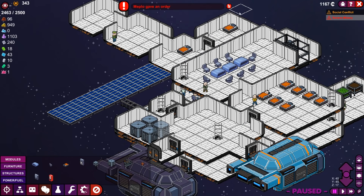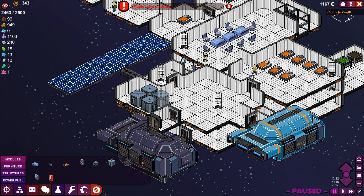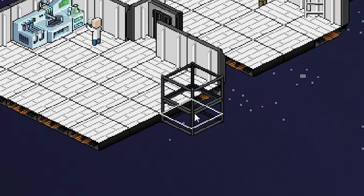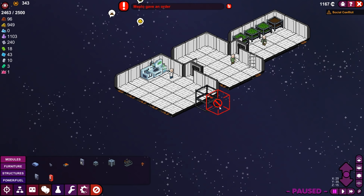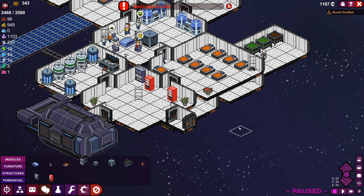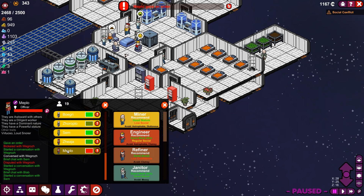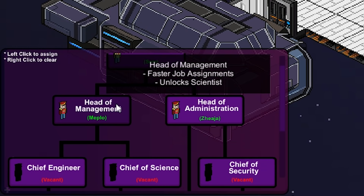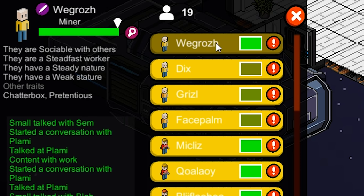Meplo's giving orders. Now we have to do this painful thing where I just have to look around and try to figure out what crazy order he put in. Here it is — he just wanted what he wanted. All right, Meplo, listen. We've had a good run, you and I. But we need to reassign you. I think being the head of management has stressed you out. We are going to reassign someone else to be the head of management. So, Wegras, here's your chance.